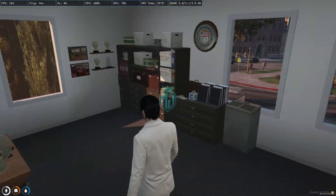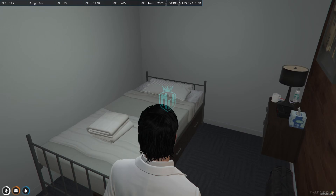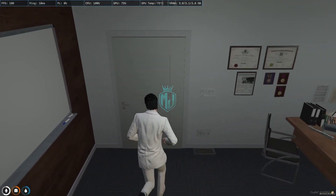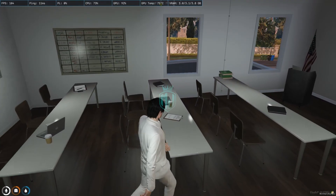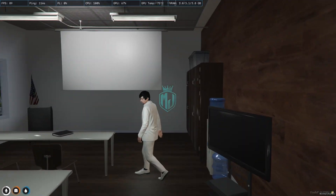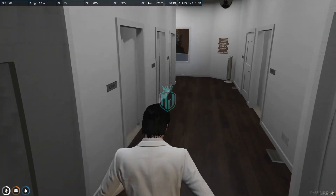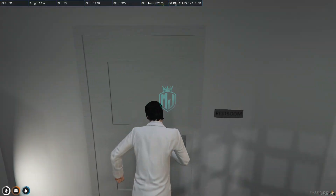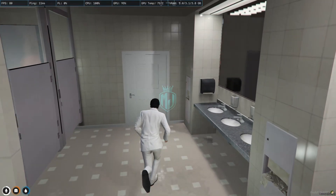There's the captain's office and a captain's bedroom. We also have what looks like a meeting room as well as a boss room area of the MLO.